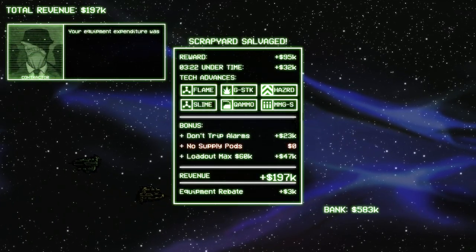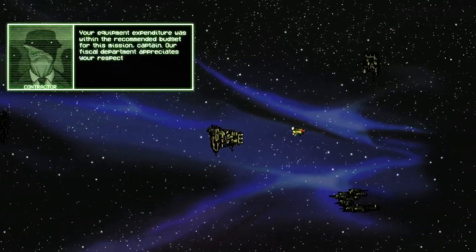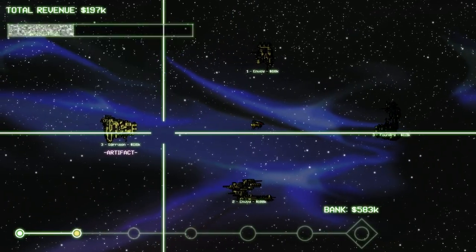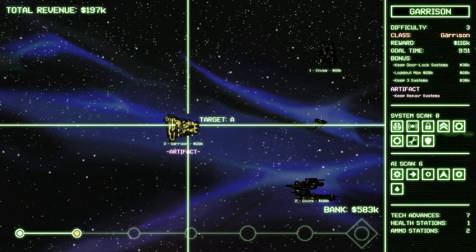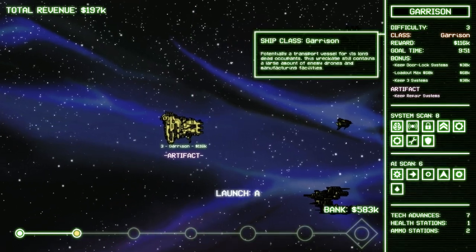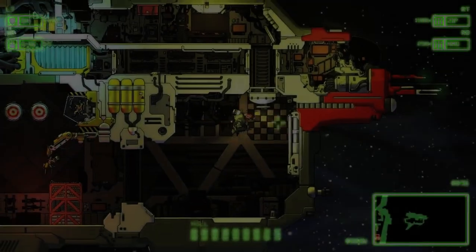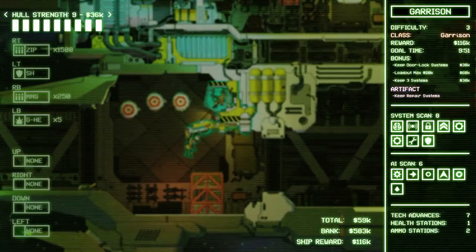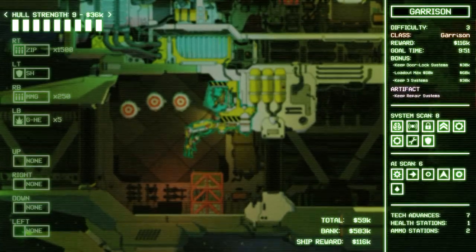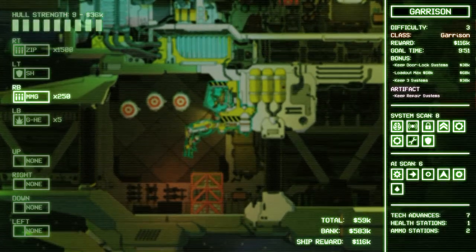Our equipment expenditure was within the recommended budget for this mission, captain. The fiscal department appreciates your respect for their guidelines. I tried. Artifact — oh it's a nasty one: keep repair systems. This isn't fair — I don't know if it's possible to beat it with the repair systems on. You're gonna have to be hella fast. We're gonna try for it, we have to. It's like MELD man, gotta go for it. Keep door lock systems, I can do that. Max 60k, not gonna do that one.